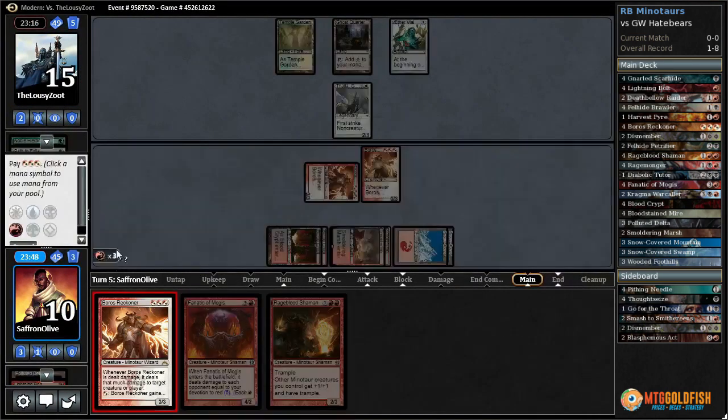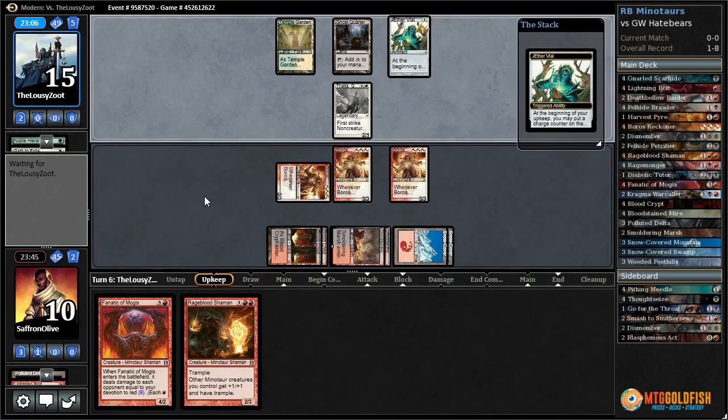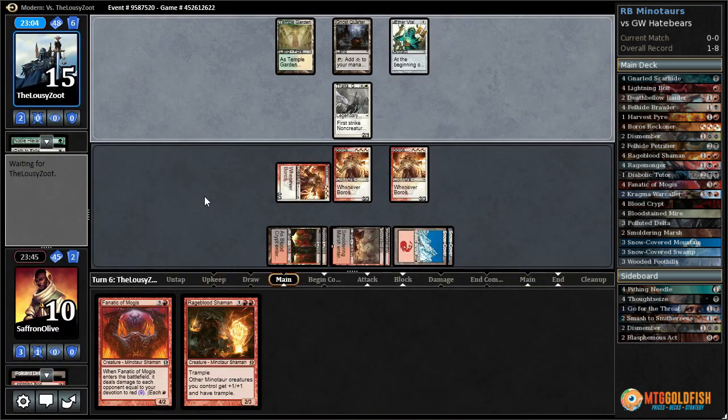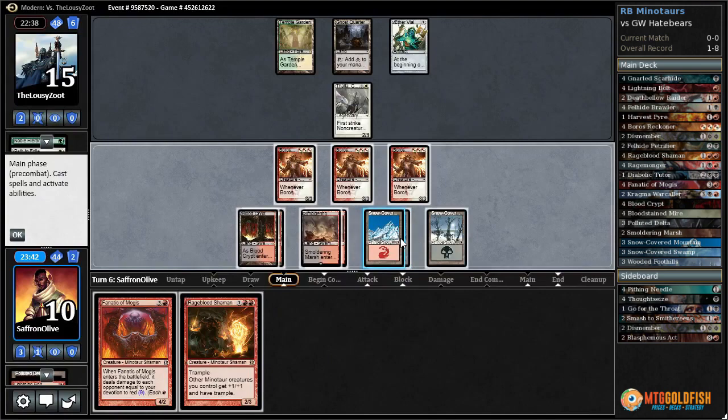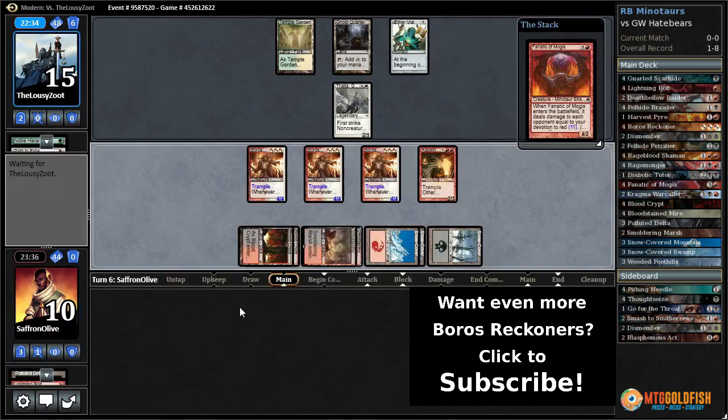Boros Reckoner, Boros Reckoner — the old triple Boros Reckoner hand! This could be good. Fanatic of Rhonas can hit for ten. If we draw another land and play Rage Blood first, it hits for twelve — that might be enough to win the game. No attacks — there's a land. Let's play Rage Blood Shaman, Fanatic of Rhonas for 12 damage. Yes!